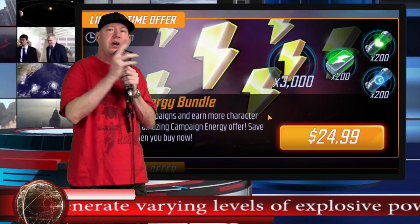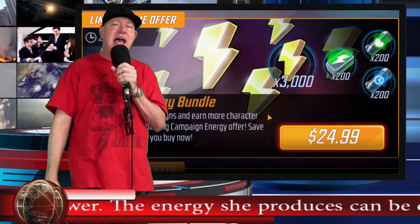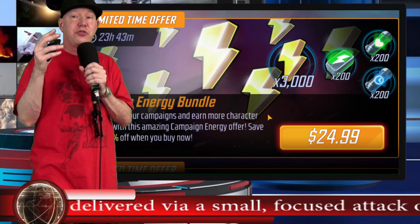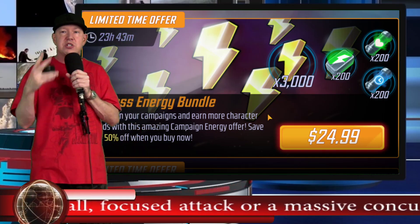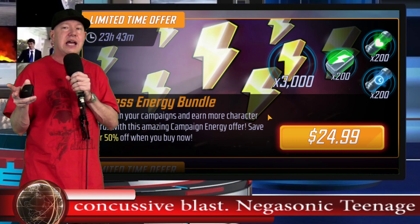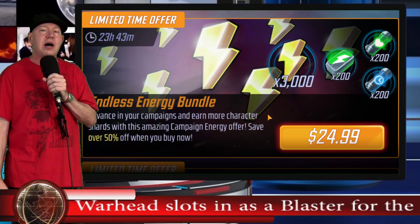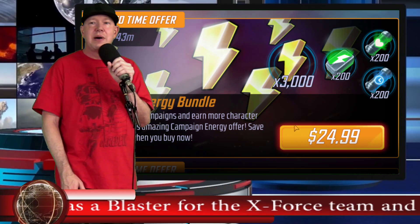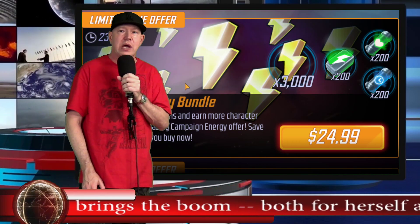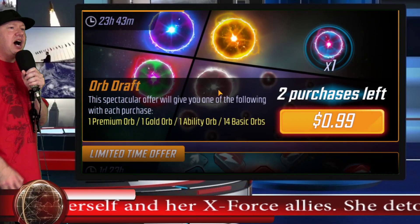Endless Energy Bundle — I actually liked the one up top a little better. The only difference is that one had the Iron Heart orb pack. We're going to have a blitz on Thursday the 11th, so the blitz will probably run twice. They're also going to fix her ultimate — right now it's not working correctly. I can't wait to test that on Red Skull after the patch, which I believe is happening probably midweek next week. Anyway, buy it if you want to — I'm not going to. This is kind of a whaley offer.